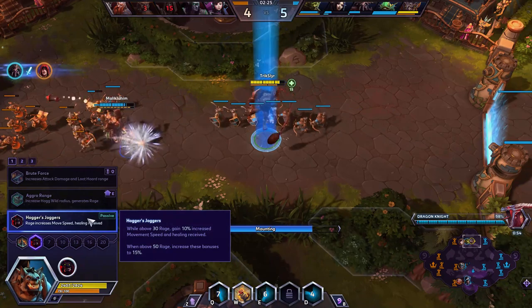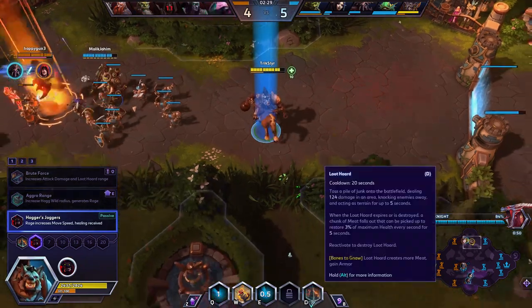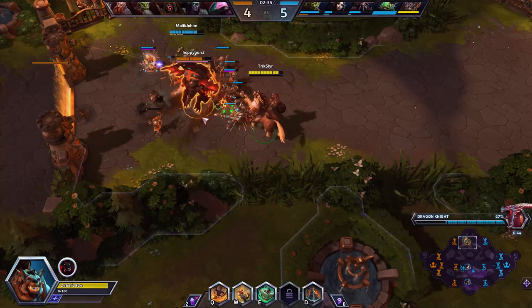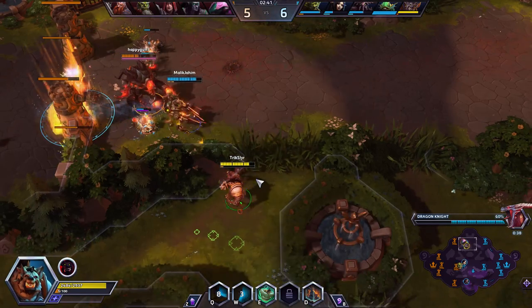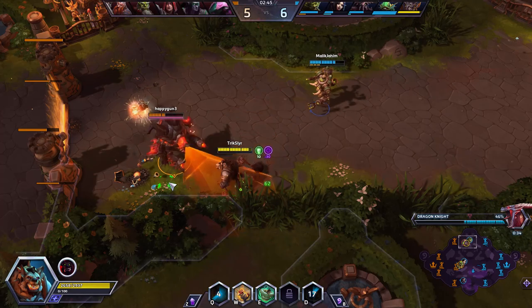Hogger's Joggers: while above 30 rage I get 10% movement speed, and healing received when above 50 rage increases that bonus by 15%. So I'll be watching that bar and trying to make sure I proc for heals. That also stacks with your well - if you get in a fight near your turret, you can run to your well and get some additional healing.